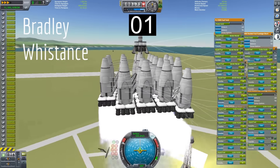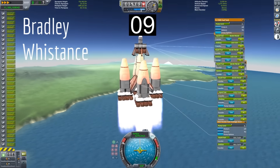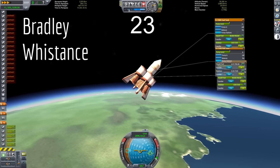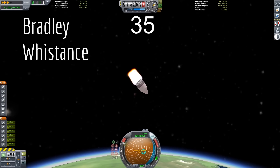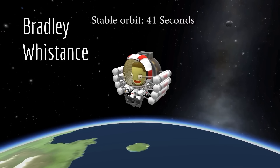Bradley Wistence also tried the challenge and managed to get a very impressive time to orbit of just 41 seconds. His approach took the more booster strategy to the max, subjecting poor Valentina to a spine-rending average acceleration of 16 Gs to achieve that time. He technically missed the deadline for Marcus House's challenge, but was the fastest of all the entries and set the record for the fastest time to orbit since then.